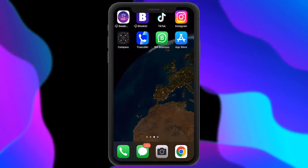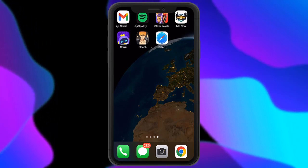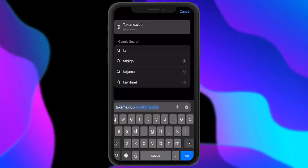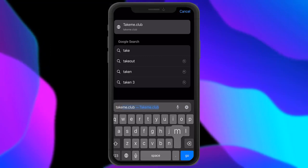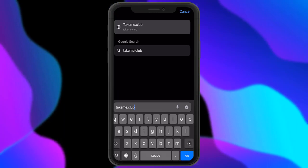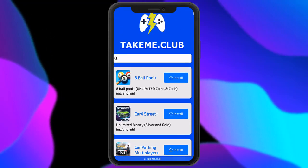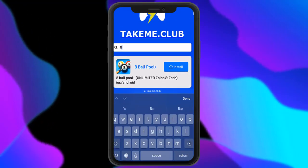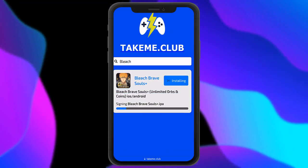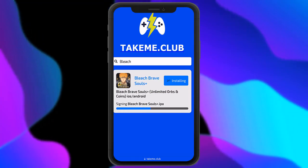Now what we can do is go ahead and show you how to get the resources. Head over to Safari or Google Chrome, whatever browser you use, and come to this link. You want to type in exactly this — it's called TakeMe.Club. So go to TakeMe.Club, and once you're there, go to the search bar and just type in Bleach. You'll see Bleach Brave Souls Plus for both iOS and Android. Click on it, press install, and that's going to connect with a tool that helps you get the resources.